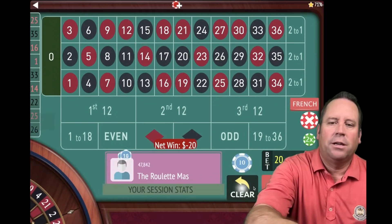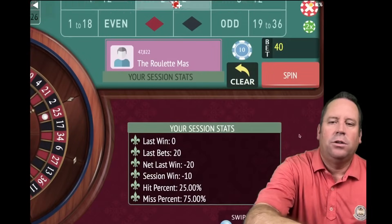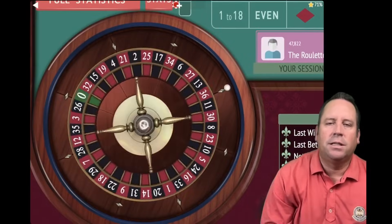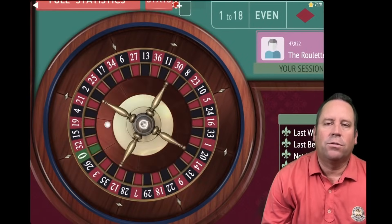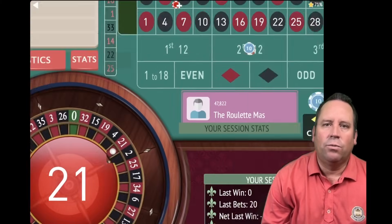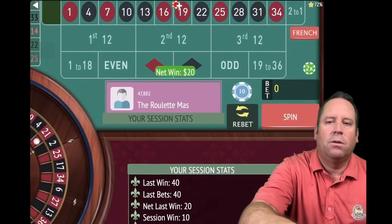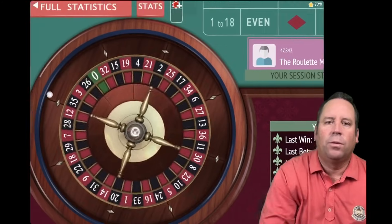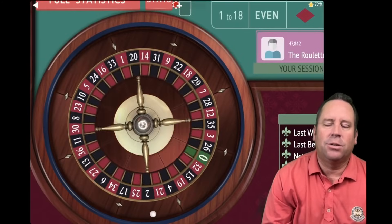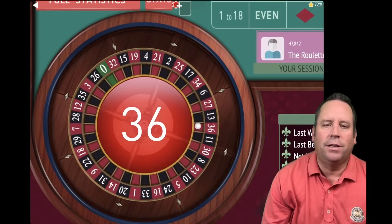That's a loss, so we're going to increase by one unit. Now we'll have $20 on each. You can also play this with dollar units instead of $10 units — instead of a $2,000 bankroll with $10 units, use a $1 unit with a $200 bankroll. There's a win, so we're up $10. Once we get one more win we will reset. We're going to track session profit and reset when we hit our highest level of profit.